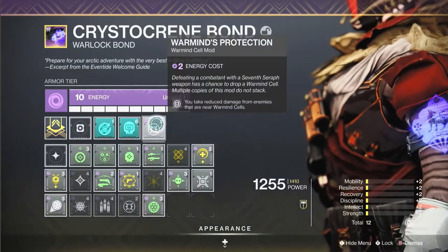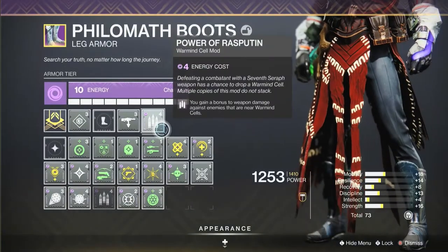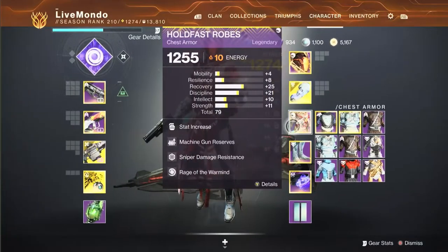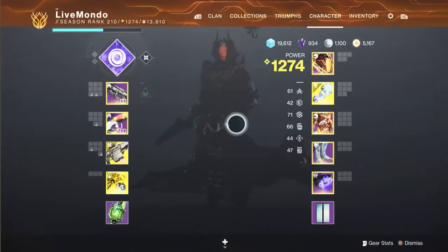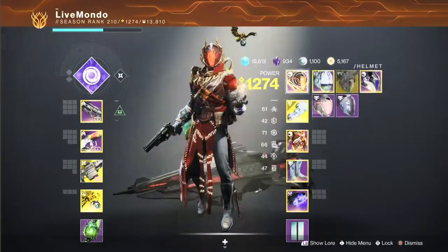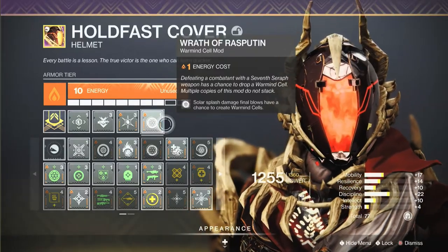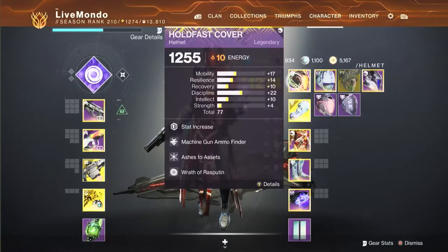The mods we're using: Warmind Protection so we take less damage from adds near a warmind cell; Power of Rasputin so we do more damage to adds close to a warmind cell; Rage of the Warmind for increased damage and range from warmind explosions; Global Reach for increased explosion range; and you need Wrath of Rasputin — that's what allows us to create warmind cells with the Xenophage.